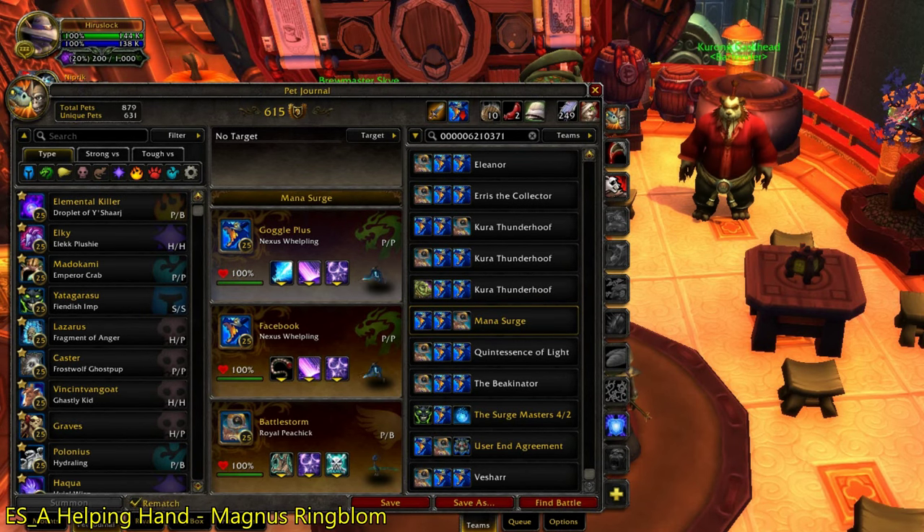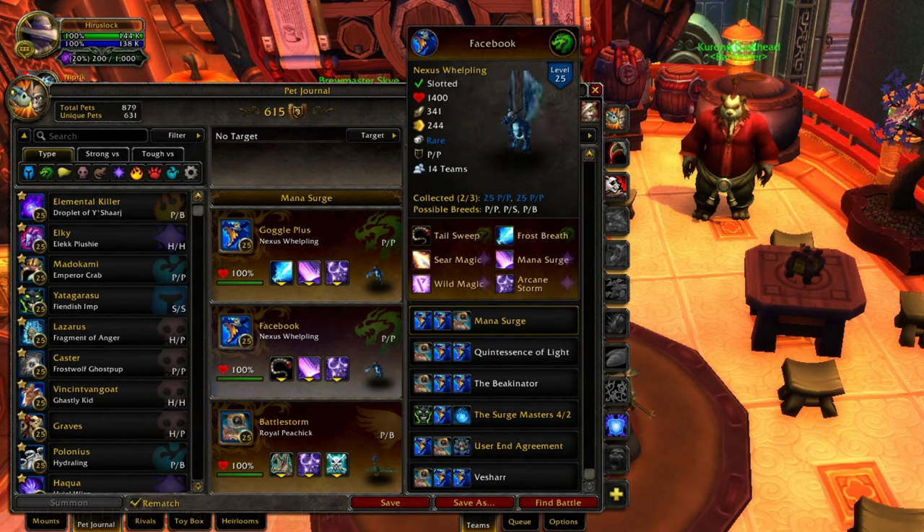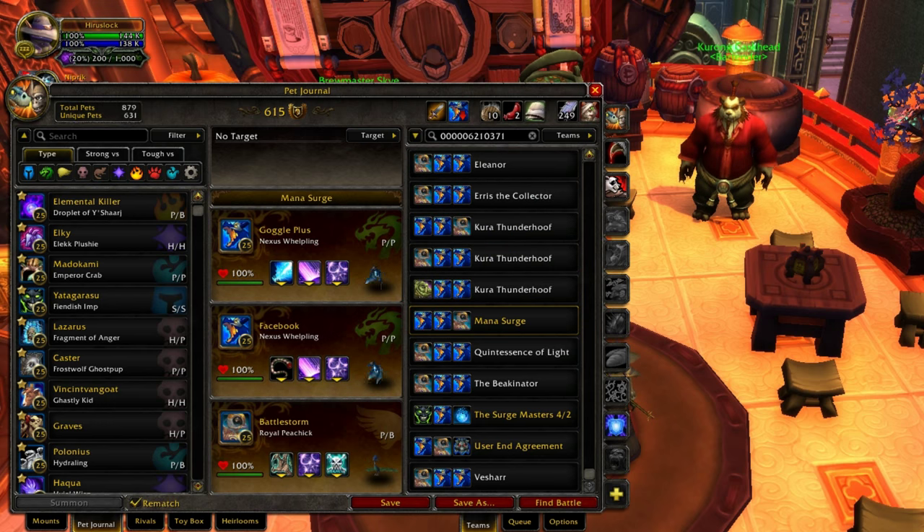Alright, pet spotlight for today. We'll be on another pet that's not tier 1, the Nexus Welplings. Nexus Welplings — where do you get this pet?